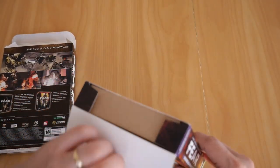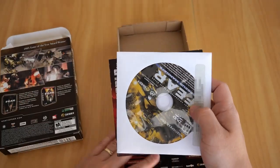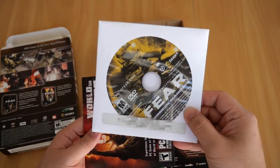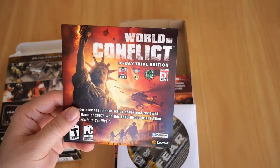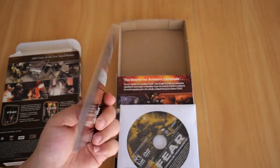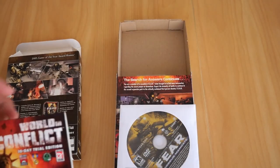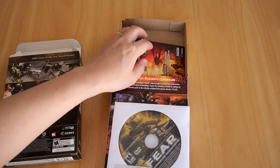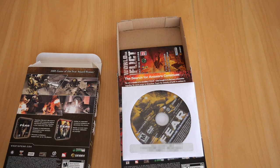Opening the contents — this only contains two things: the game CD and a copy of World in Conflict 10-day trial edition. I haven't ever used this, but there it is. Now if you've noticed, this game does not come with a booklet. I'm actually a little disappointed because I was expecting one, since this game does introduce several new weapons and new enemies.